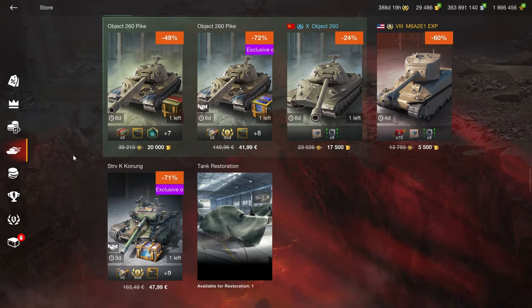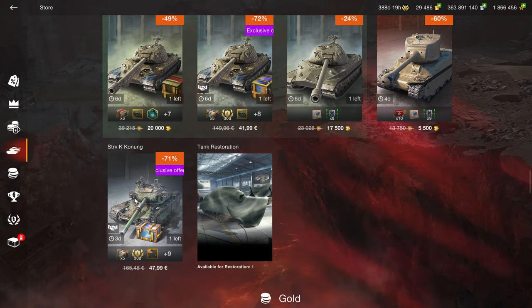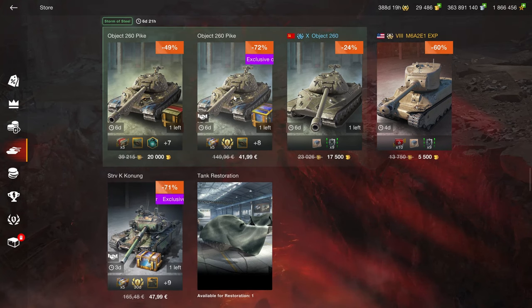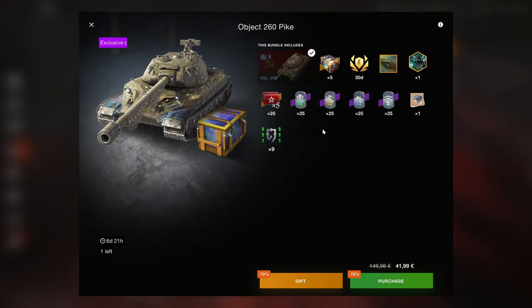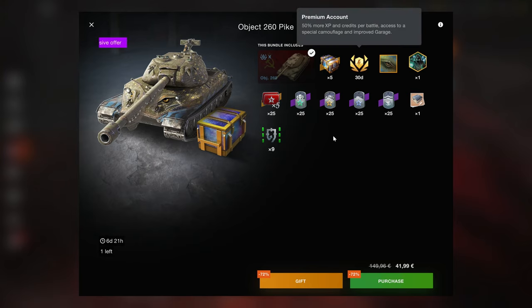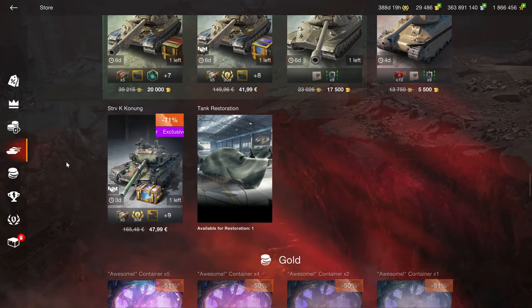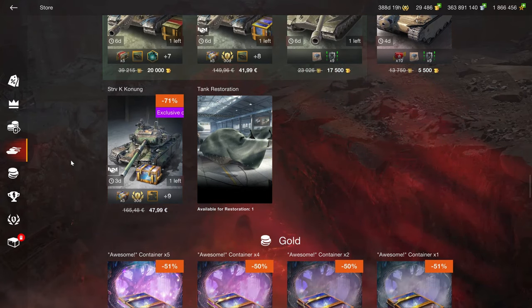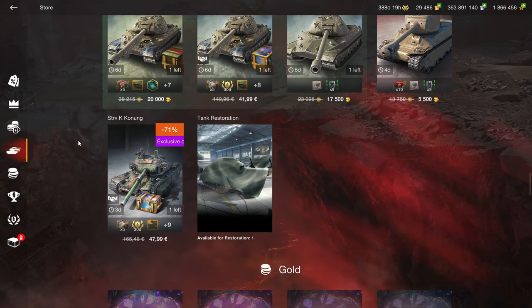Then we've got the Object 260 and the ST-VK. The ST-VK is obviously the far superior choice between those two vehicles, so if you get one of these, get the ST-VK. The Object 260 is a B-tier Tier 10. The bundle is solid — you've got 30 days of premium, crew XP boost, all those kind of things — but the tank is pretty much a waste of space unless you're a Tier 10 tank collector.